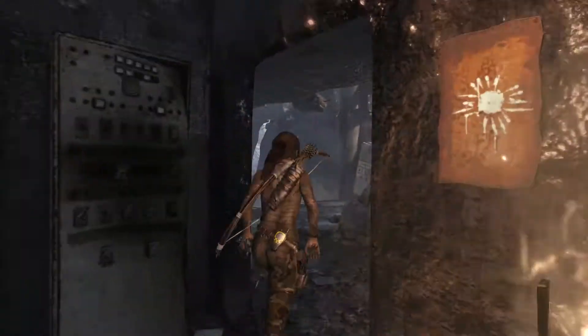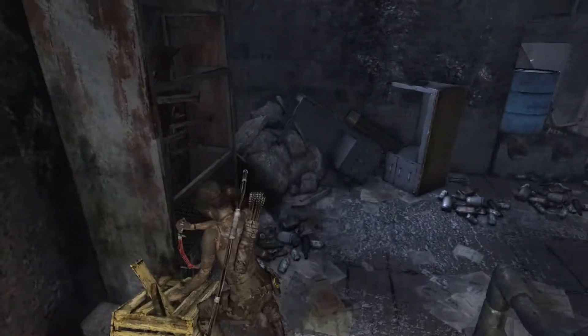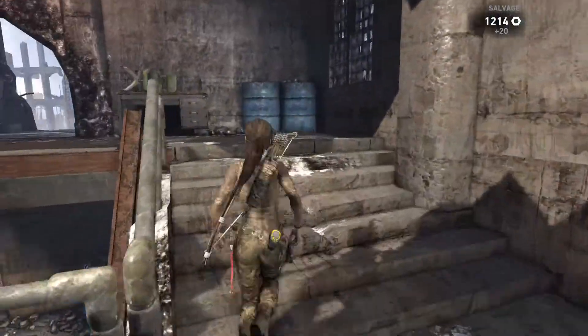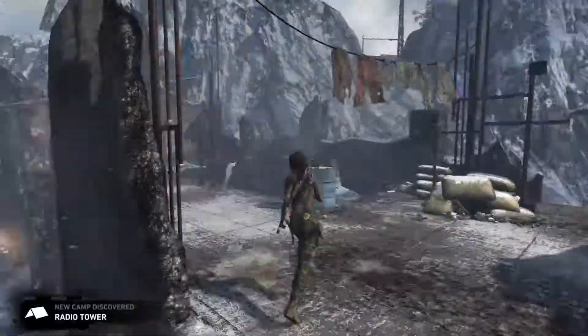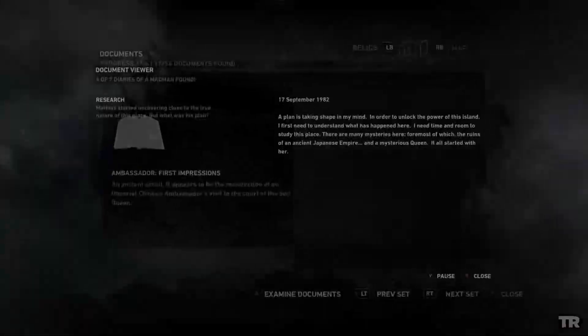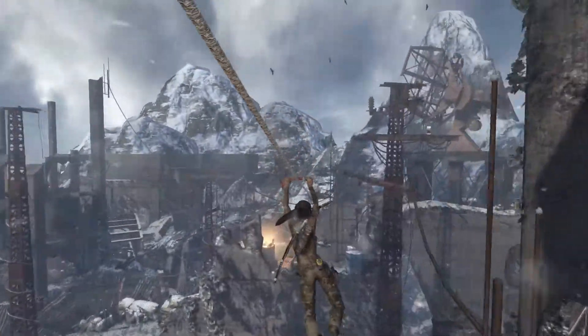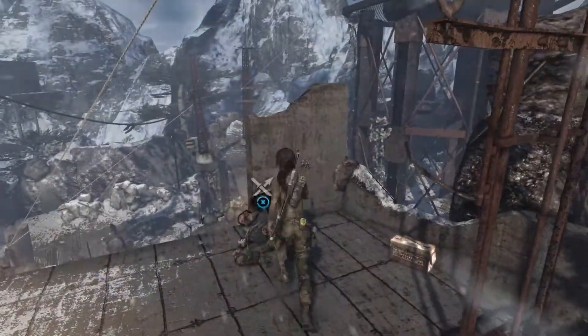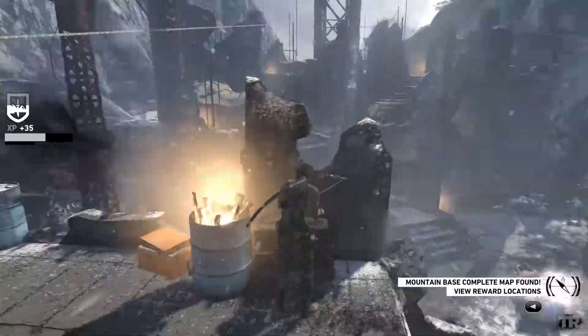I'm gonna jump down real quick and get this crafting stuff to upgrade weapons later down the line. Now we're gonna get our last document and then we're gonna get our map. Before we do that we gotta activate this campsite so it knows that we have our last campsite. Next to this barrel will be your map and that is everything in this area.